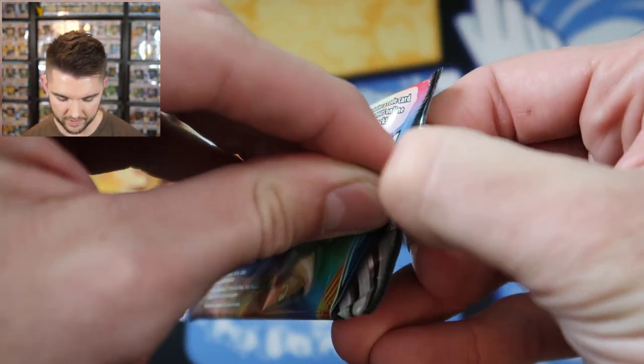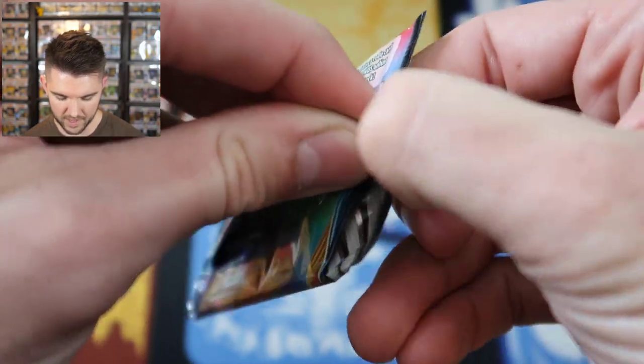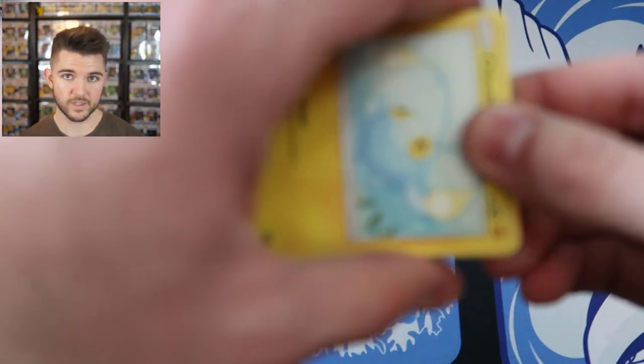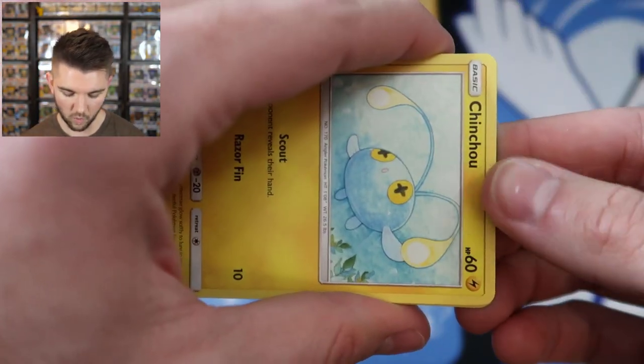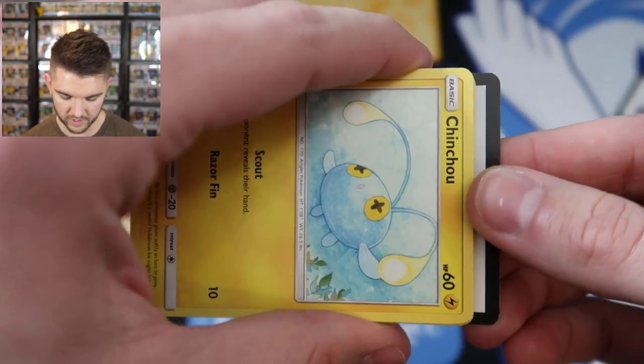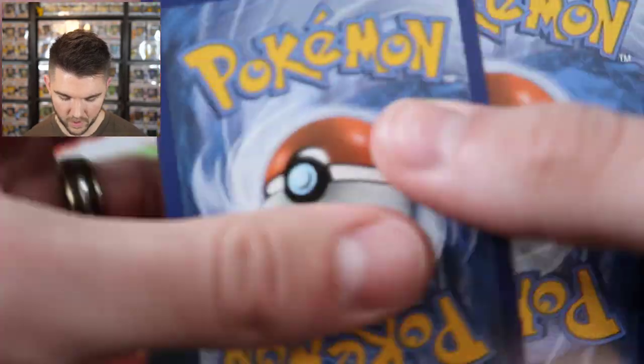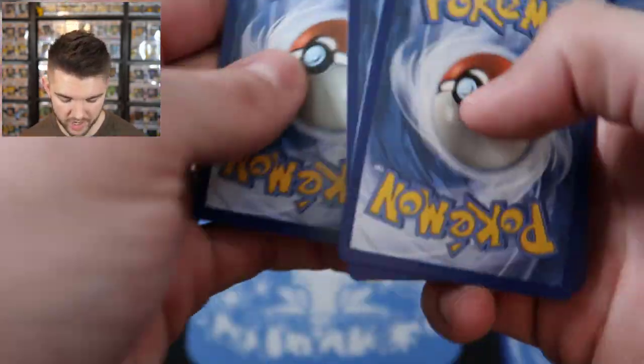Alright, I can open this pack. I believe in the me that believes in the you that believes in me. Let's see if we can pull one full art today and one of the reverse holo slots that I need. Here's your code card. Flip over the energy — it's psychic.